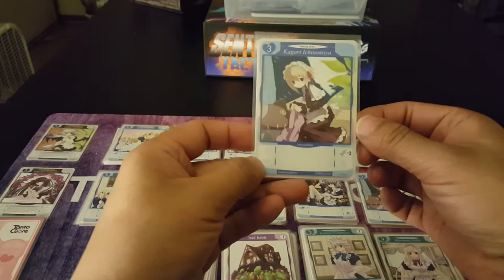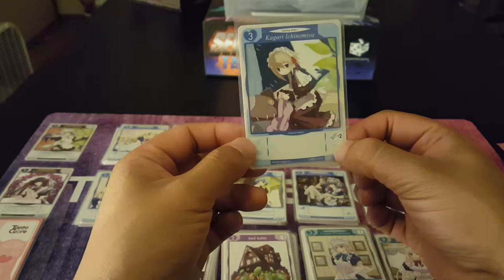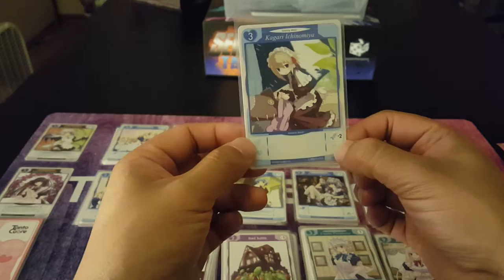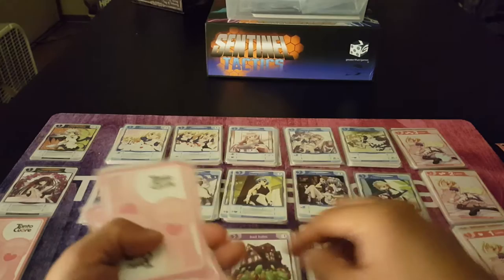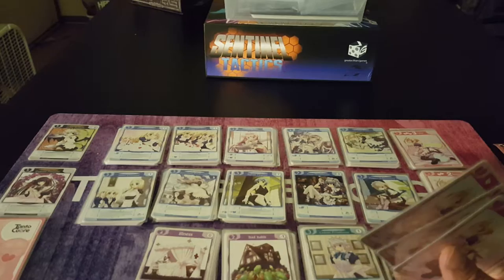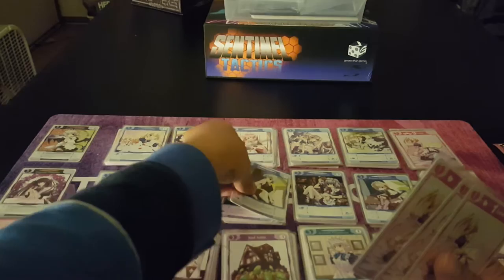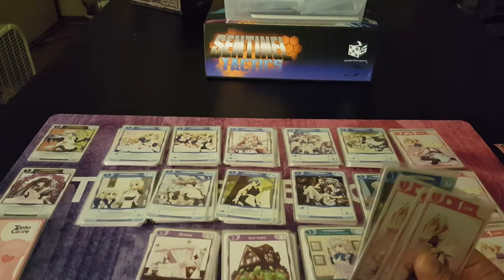So I picked up Kagari Ichinomiya — she gives two additional actions, or servings. That's all I have, so I'm gonna scoop up my hand, throw it in the discard pile, and the turn goes to the next person. I have five cards left — these are the ones I've drawn. I have two Colettes and three dollars. So I'll go ahead and purchase a card — let's get Saffron because she gives money, gives two love. And then that's my turn.